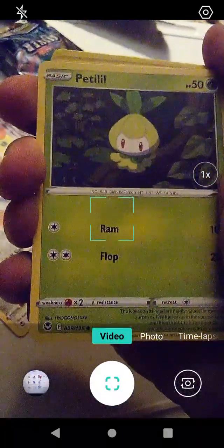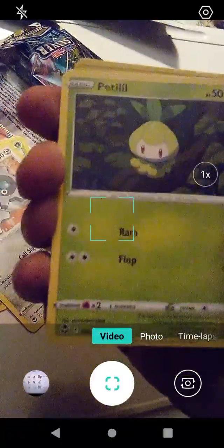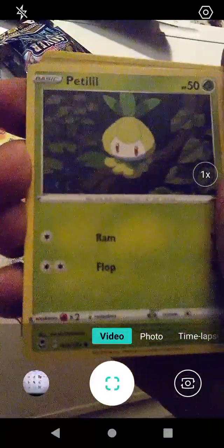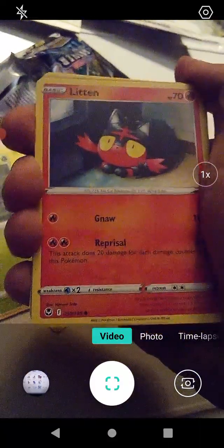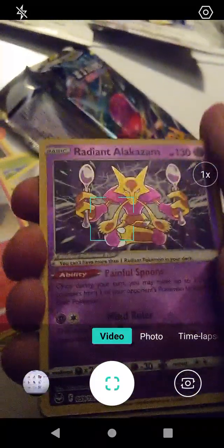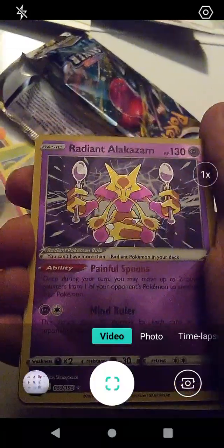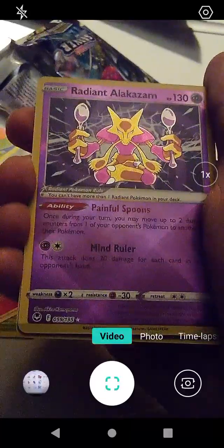We have Petilil with Ram and Flop - Flop was Blitzle's move on one of the cards, and Ram was Beldrum's move, so that's a neat mix. We have Litten with Gnaw and Reprisal - it's very cute. Oh wait, this is a holographic card - this is a Radiant Alakazam with Painful Spoons and Mind Ruler.